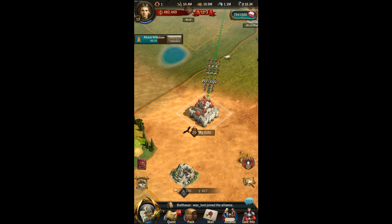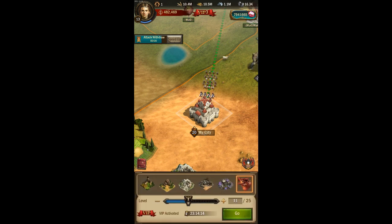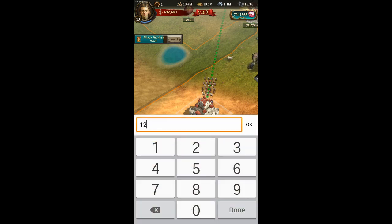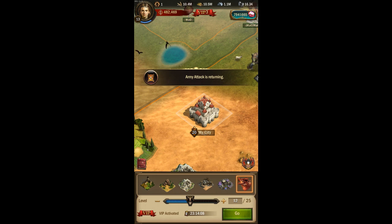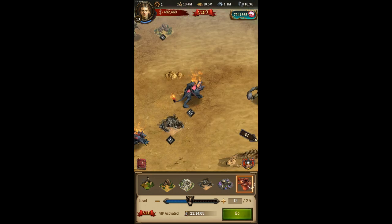If you want to find a higher level monster to attack, it's a good idea to have your VIP activated because when you do that you can search for the highest level monster. You can tell I have VIP activated right now because the VIP banner at the top of the screen is red.